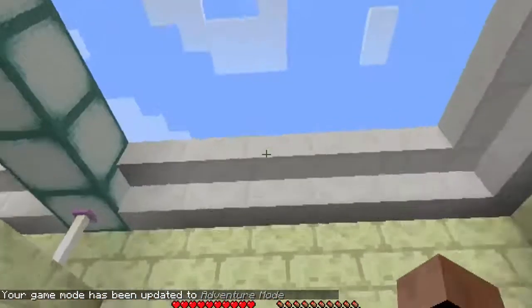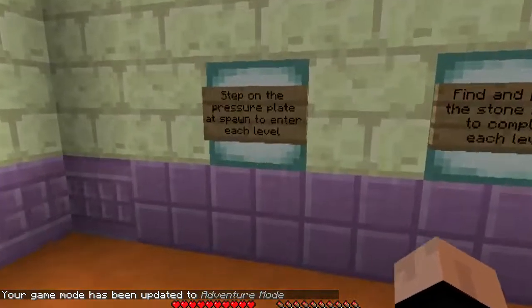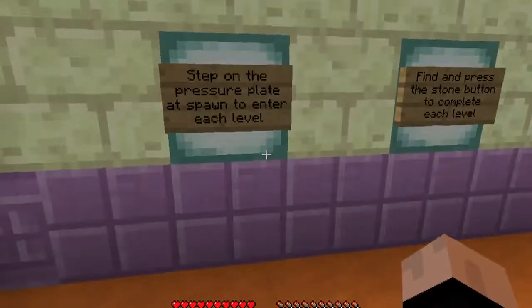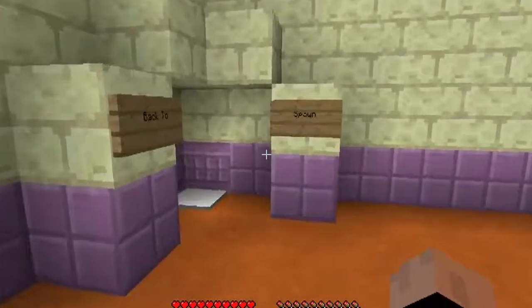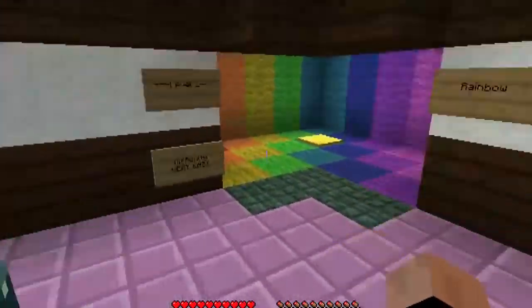And there we are, should be good. For those of y'all that don't know, find-the-button maps are pretty basic — you find the button in each hidden level and press it. It looks like finishing a level opens up a new one. Let's hit this spawn.